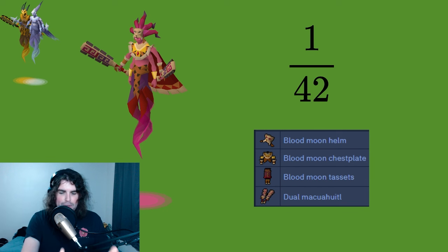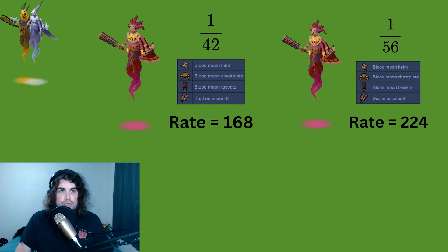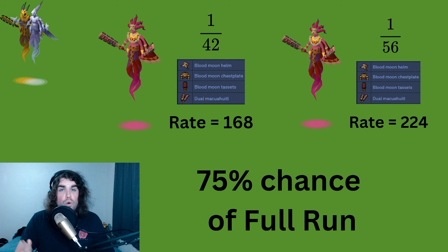The same is true for all of them — 1 in 42 chance for Blood, 1 in 42 for Blue, 1 in 42 for Eclipse. These are independent of each other; you can hit all three. With four pieces and no dupes, 1 in 42 comes out to 168 average kills (42 × 4). Comparing: with all three bosses killed it's 168, versus 224 if you only kill the Blood guy. That means doing a solo run — only killing one boss — gives you 75% of the chance compared to a full run. Your chance of loot is worse, but your run is a lot faster. That's the trade-off, and it's why I'm using that 75% number.